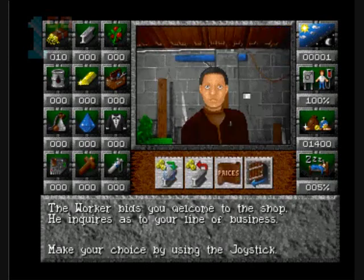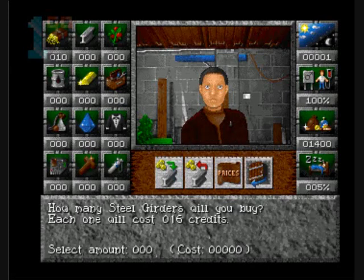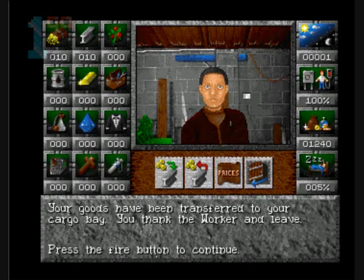Steelworks! It's got to be some kind of weapon-y thing, hasn't it? There's got to be weapons to be had here. That music is quite intense, and it's coming out of my speakers quite loud, so I'm going to turn it down - that might be a good idea for general videos actually. The worker bids you welcome to the shop, he inquires as to your line of business. My line of business is making the choice - fire joystick. Steel girders. Let's buy ten steel girders.